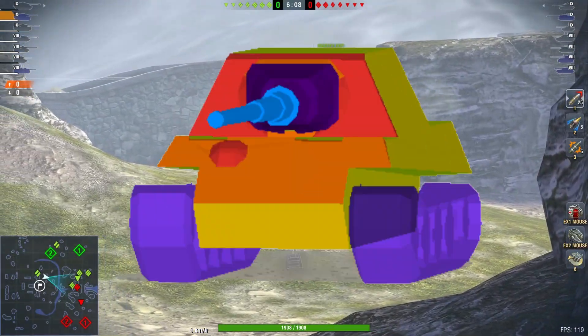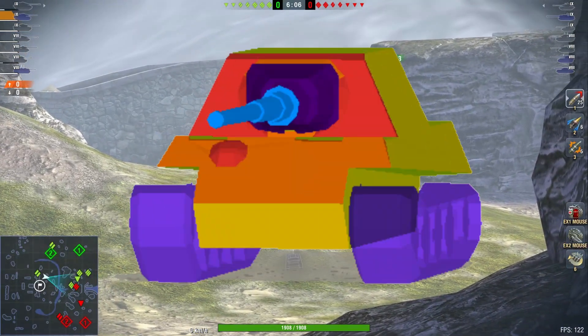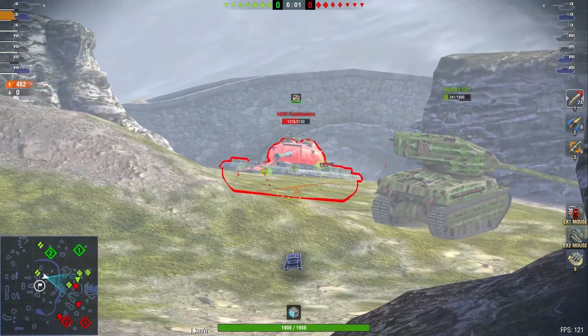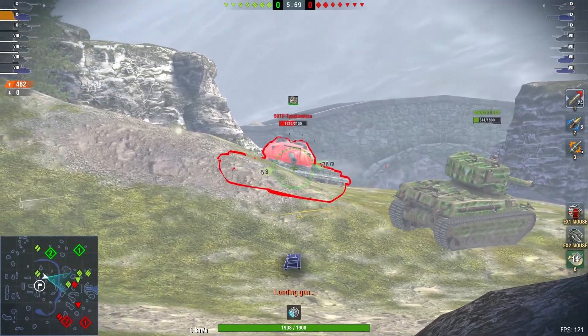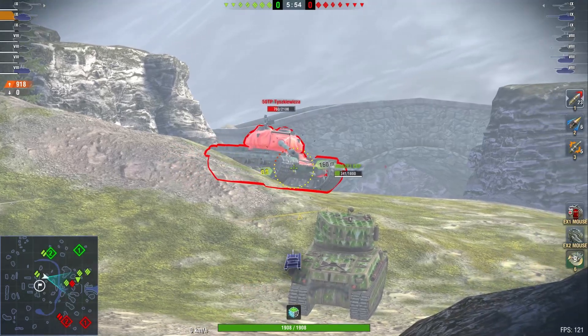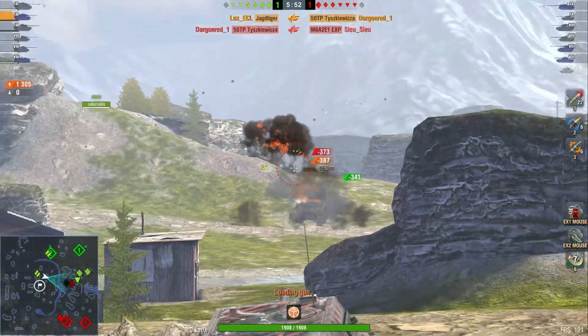Does it have any armor? Well, it sort of does. The superstructure is very good, but in general the top plate can be penned by a lot of premiums, and also the superstructure can be penned by a lot of premium rounds, especially at tier 10. So the armor is there, but mostly just for tier 8 mediums that can't pen you.